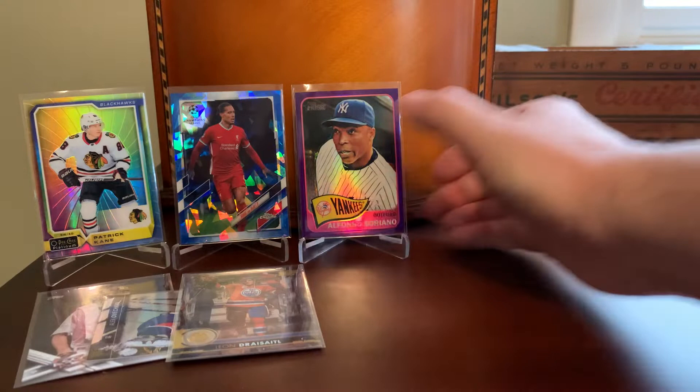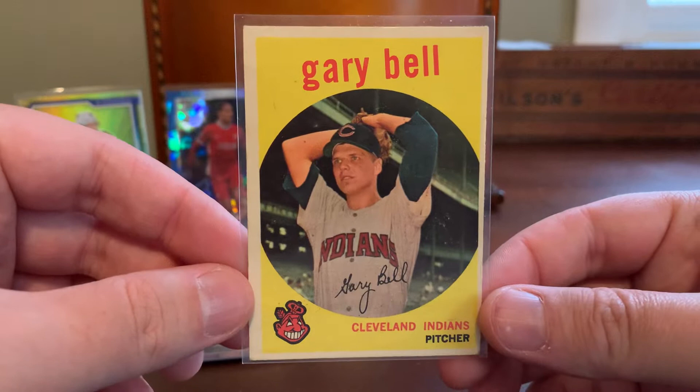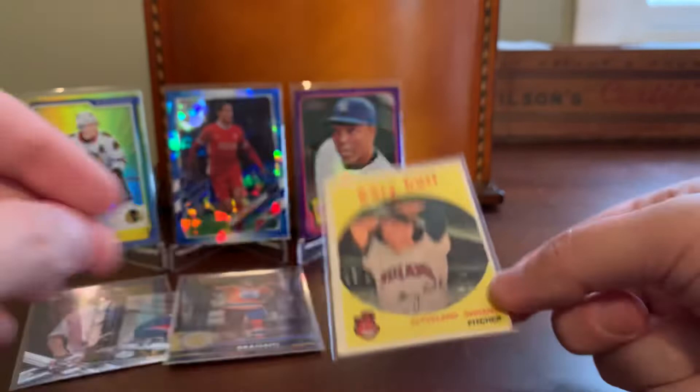Here's one for a set build. Been plotting my way through a 1959 Topps baseball set, just slowly but surely with cheap pickups over the years. And have another one towards that end here with Gary Bell of the Cleveland Indians. Cool card there.